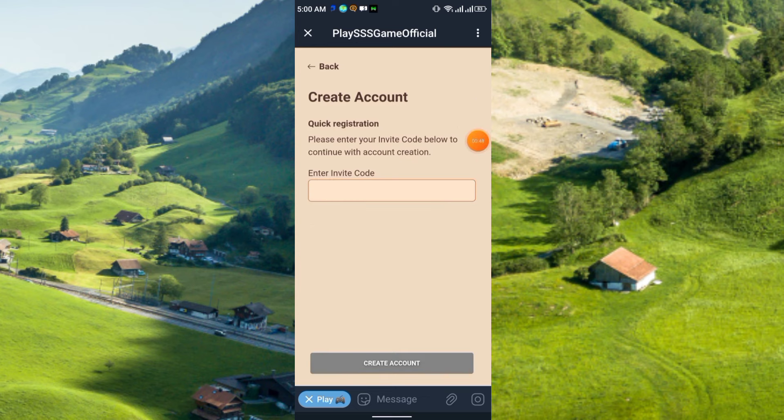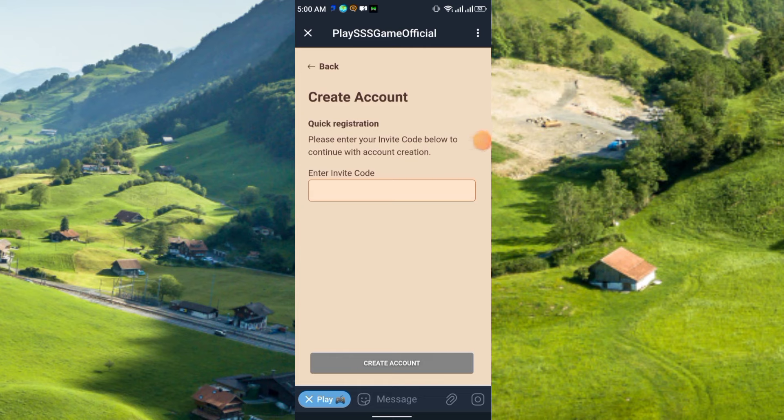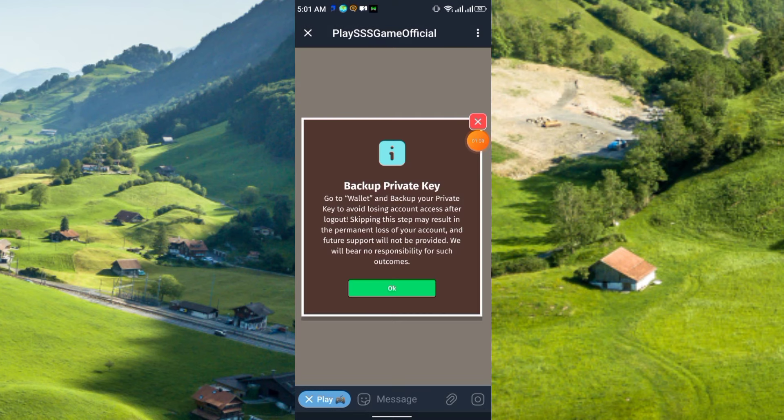Now you have to use the referral code. I will provide the referral code in my Telegram group — just click once and it will be copied. Paste it in the field that says 'Please enter your invite code below to continue.' Then click Create Account, and it will show you a backup private key.